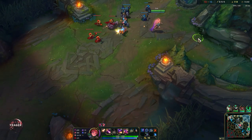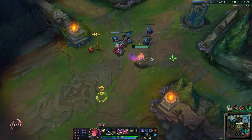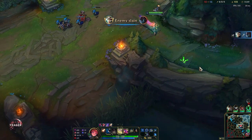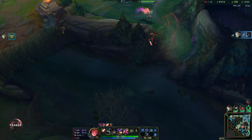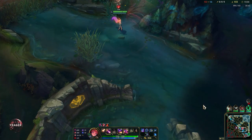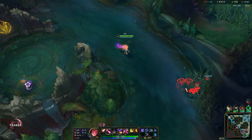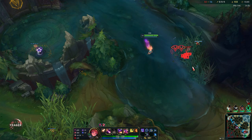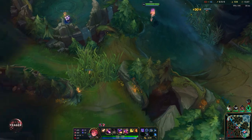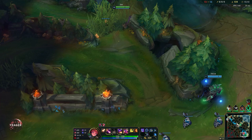Tanks are something Zoe absolutely cannot deal with. Even though there is a true damage part on her E, it doesn't matter because she doesn't have consistent damage and she needs time to set up her abilities. She is pretty good in the early-mid game but struggles quite a bit in the later stages and in team fights. She needs time to set up her abilities and that is something she doesn't get in team fights because it is so chaotic, and people can also body block her damage. She is very, very hard to play in team fights.